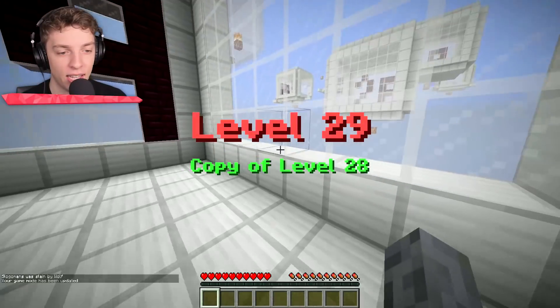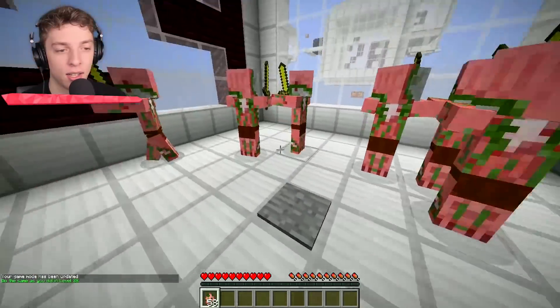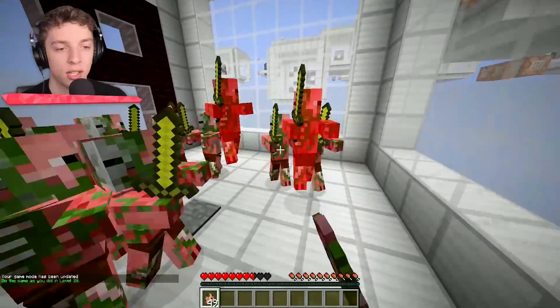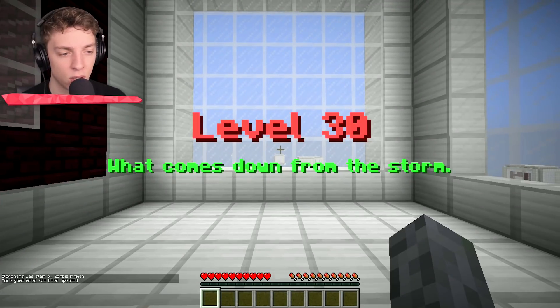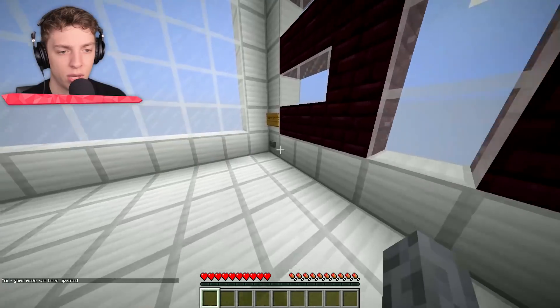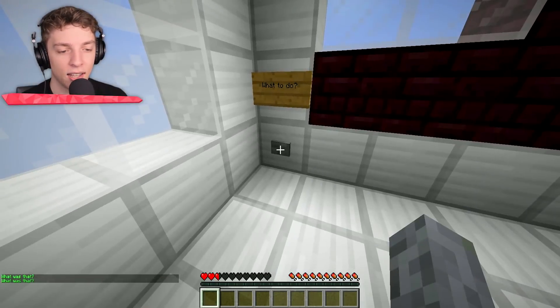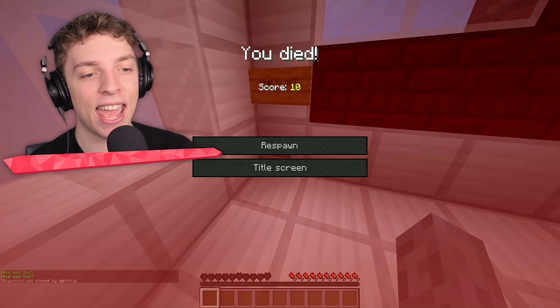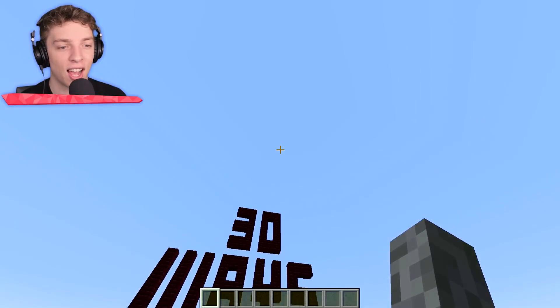Level 29: a copy of level 28, but it's zombie pigmen. Whoa. I think this is the final level — what comes down from the storm? Do we click 'what to do'? It's a lightning attack. Hey, we did it — we completed 30 ways to die! That was awesome.